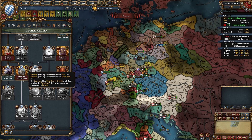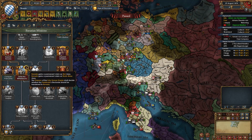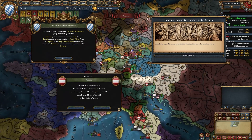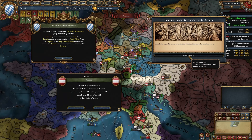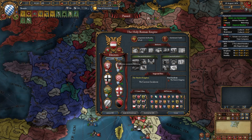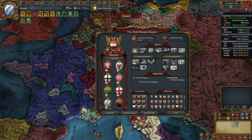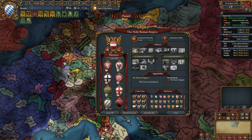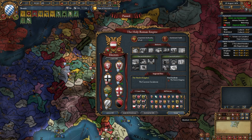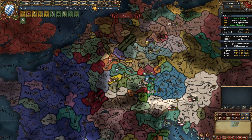Now we can take the mission Unite the Wittelsbachs, which gives us permaclaims on the North Rhine area and the Tyrol area. It also triggers an event for Austria where Austria chooses to give the Palatinate's electorship to us. Just like that, the Palatinate is no longer an elector — instead, we ourselves are an elector and will be voting for ourselves. At this point we have four electors voting for us: ourselves and our three other allies, most likely Brandenburg, Mainz, and Saxony. Because the Palatinate is a small nation and we didn't get much AE from PUing them, it's time to move on with our next war quickly.